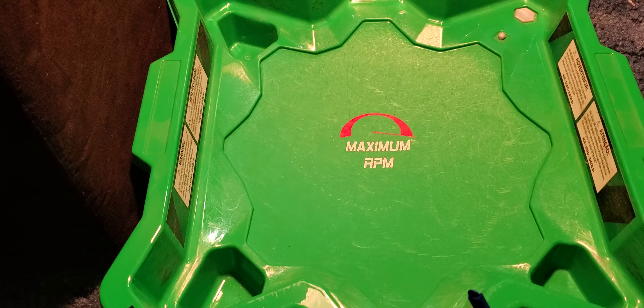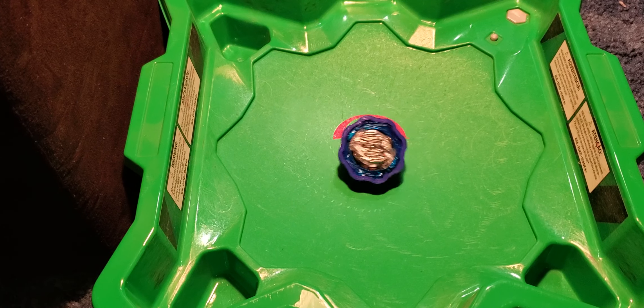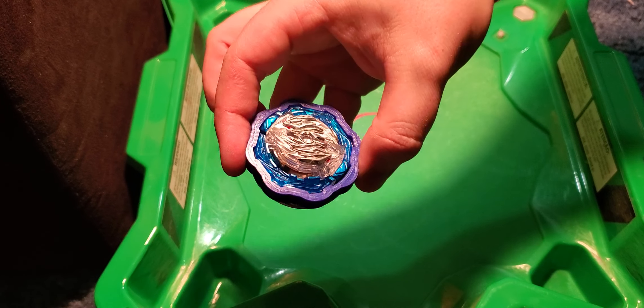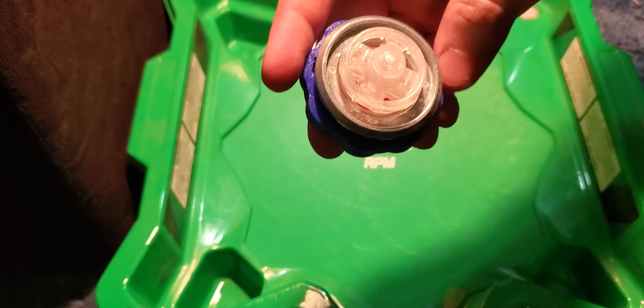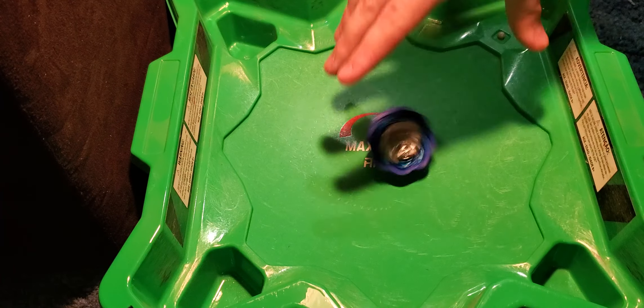I don't know why I'm rambling like this. I have no train of thought currently. Anyway, I made a new Rose. Its current combo is Rose Lunor. It's got the Blue 2 that came in the Astral Spriggan set. I've got a Round Wave Dash.